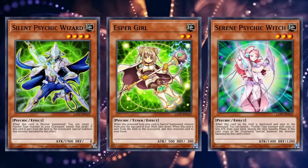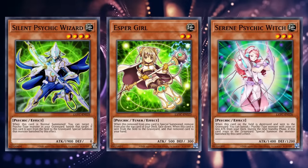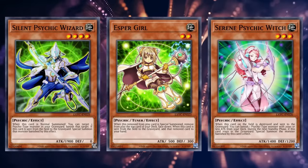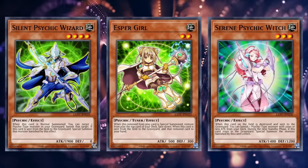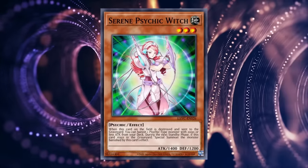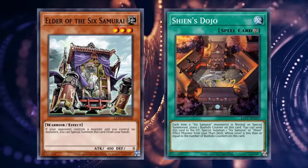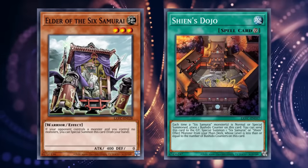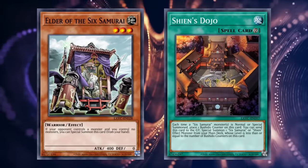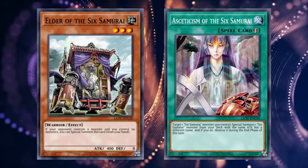Psychics would see a slight offshoot focused on banishing each other temporarily, with Esper Girl, Silent Psychic Wizard, and Serene Psychic Witch — the latter would find an odd niche eventually. Six Samurai received Elder, who could special summon itself if you controlled no monsters, and Shien's Dojo, which gains a Bushido counter anytime you summon a Six Samurai and can be sent to grave to summon a Six Samurai from deck with equal or lower level. Dojo would be immediately slotted in without hesitation, but Elder specifically would spark an innovation in the deck involving Asceticism, which we'll cover soon.